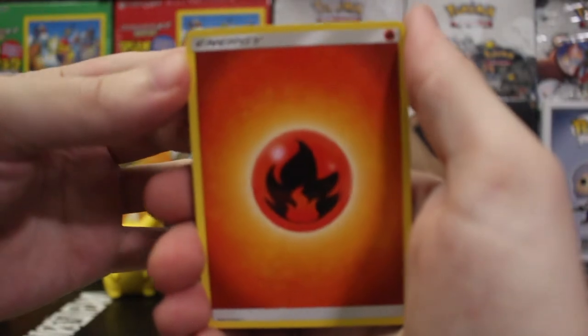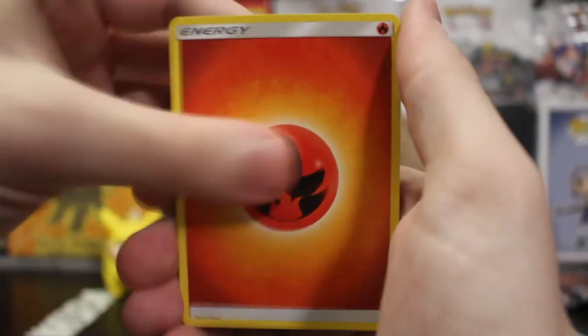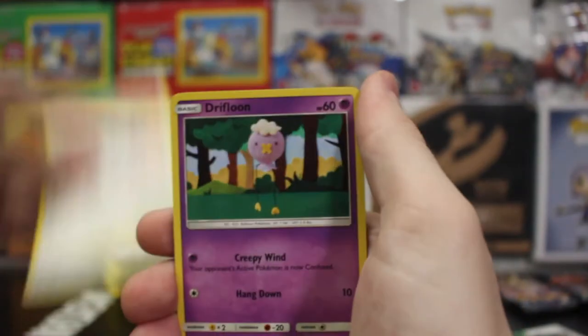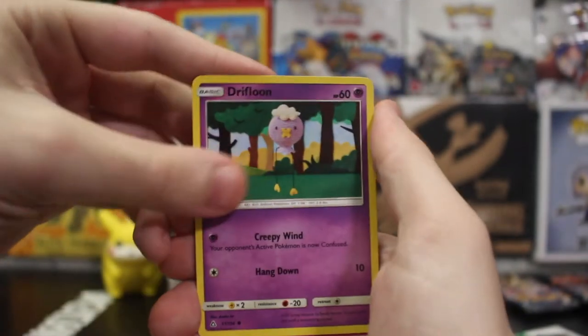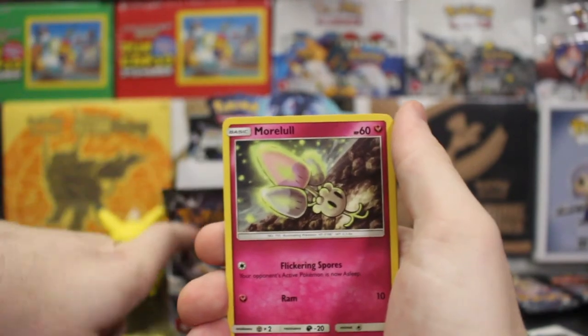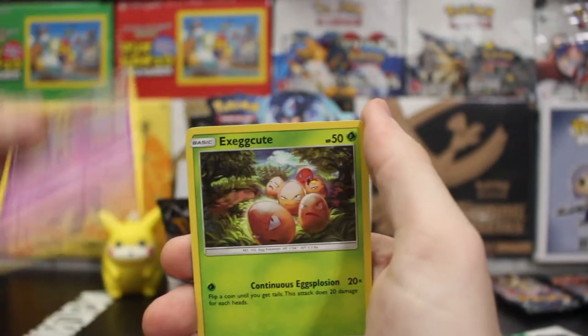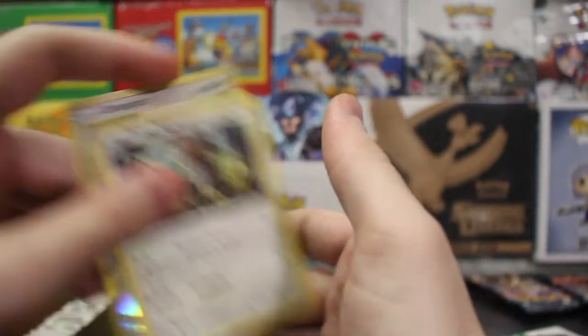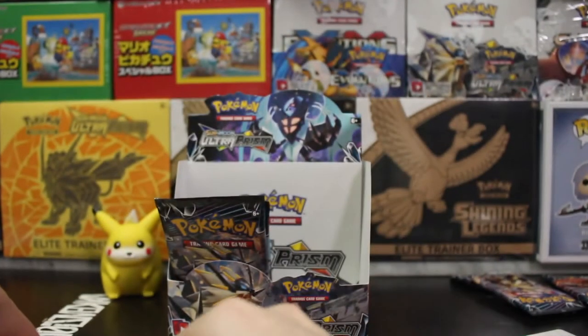That's the second full art. Flaaffy, Energy, Ancient Crystal, Spiritomb, Ringtom, Klinklang, Girafarig — you creepy balloon. Morelull, Cosmoem, Exeggcute, Oranguru, and Type: Null. A bomb pull — Type: Null!